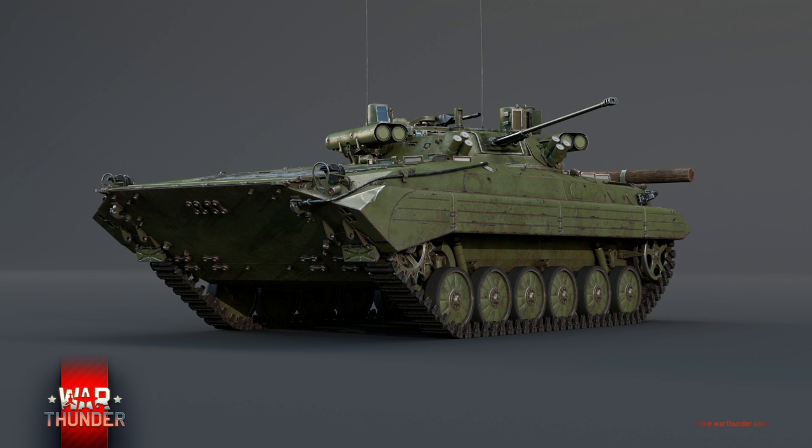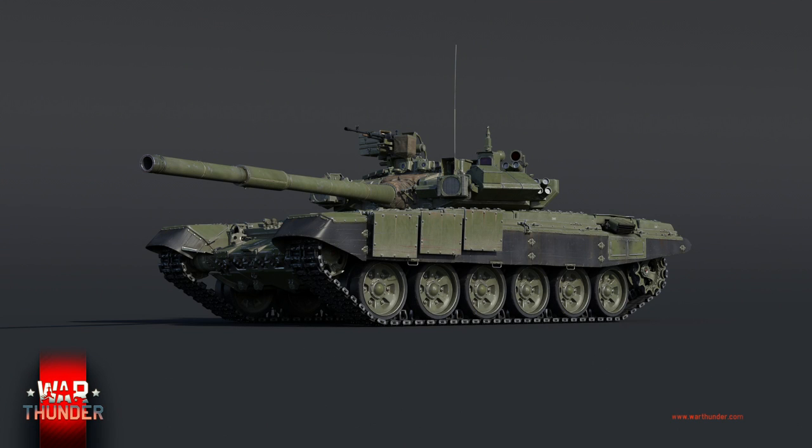We might also see two other vehicles coming to Squad while we're waiting for the Chinese faction to drop: the BMP-2M and the T-90A. The BMP-2M is an upgraded version of the Russian BMP-2 already in the game, which replaces the top-mounted launcher with four ATGM launchers on the sides of the turret, making it comparable in performance to the Bradley IFV. It will become the standard IFV for Russian forces while the BMP-2 will probably be relegated to the MEA only. The T-90A has been discussed, but developers have mentioned it is actually less capable than the current T-72B3, making it a redundant addition in most respects.